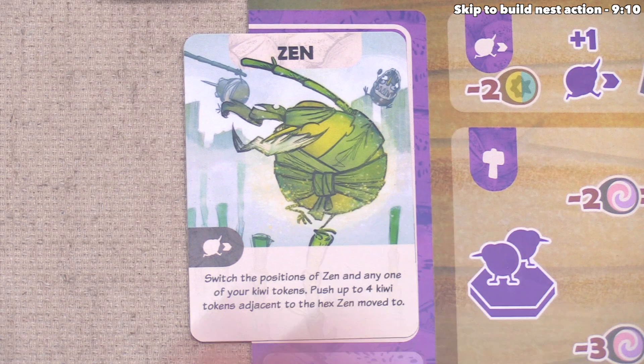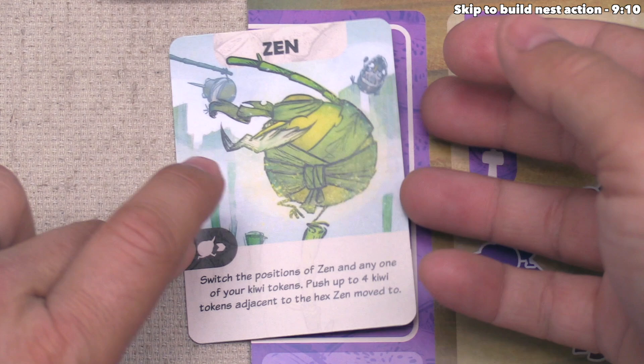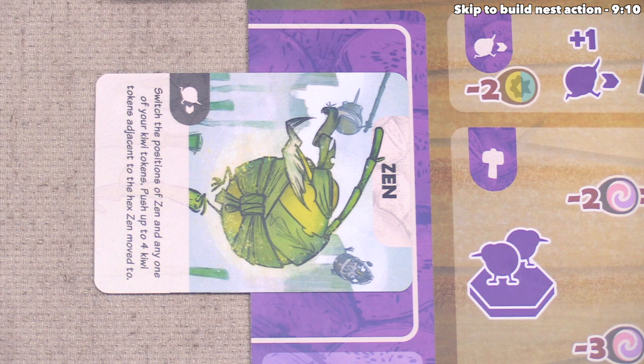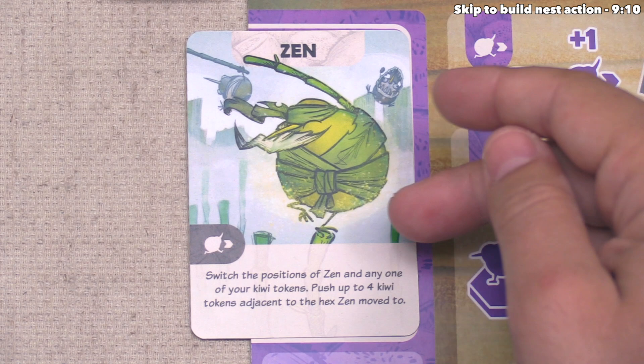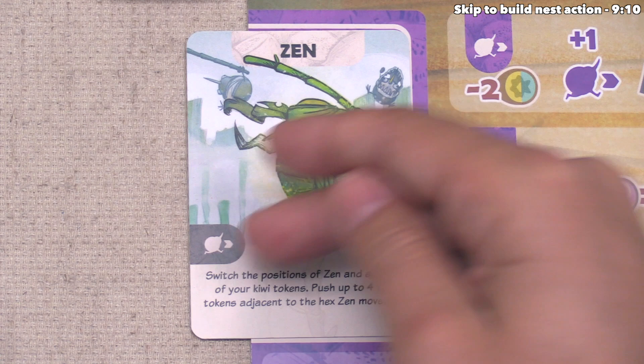In each of the game's four seasons, you can use the leader effect once, and then you tilt the card sideways to show that you cannot use it again this season. Right now we could use this effect, or we could just move Zen as if they were a size three kiwi. Let's use the effect. That says instead of doing a standard movement, we can switch the positions of Zen and any one of your kiwi tokens.